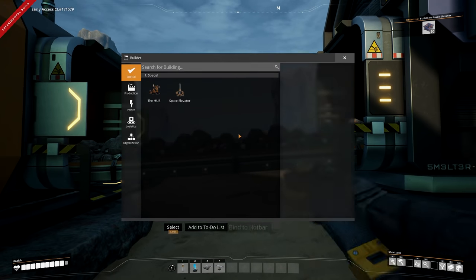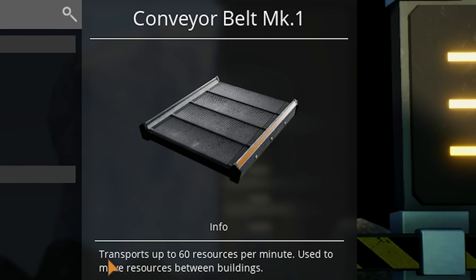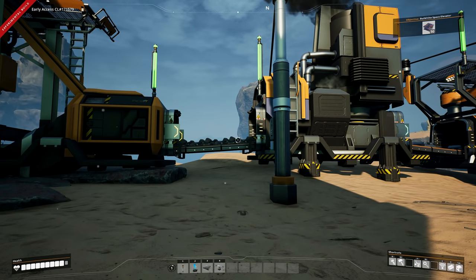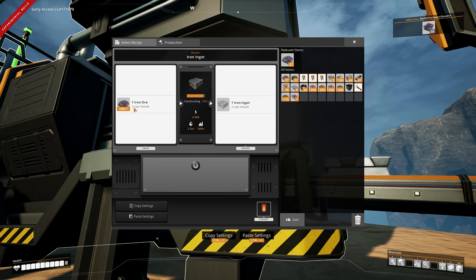The iron node is dishing out 120 iron per minute, but we have a problem: the mark one conveyor belt only transports 60 resources per minute. So right now this belt is bottlenecking the system. We also need a splitter - the smelter only requires 30, and that's where the splitter comes in.